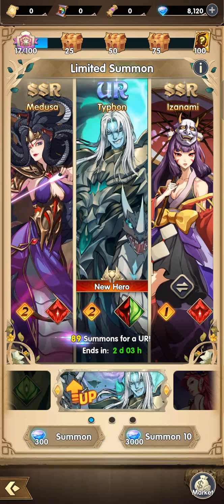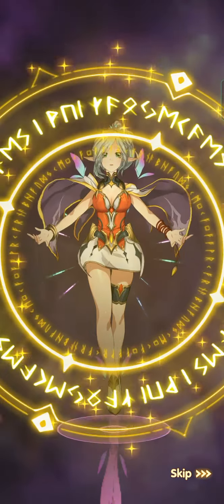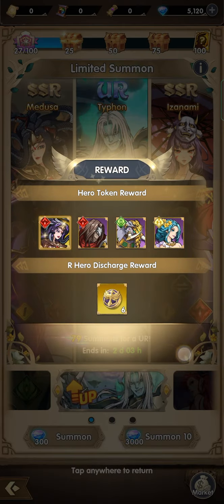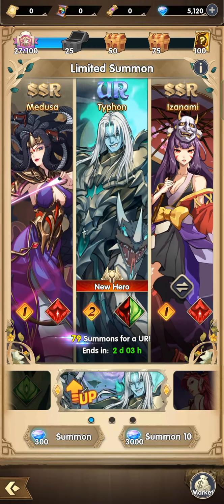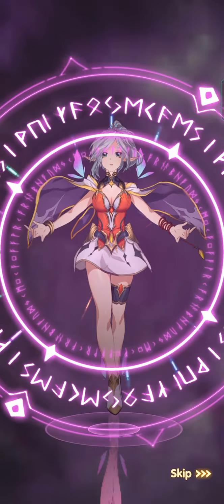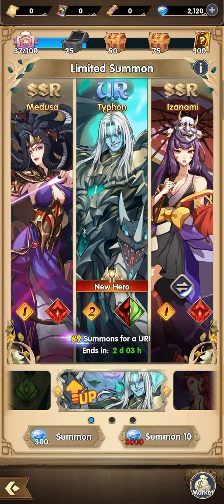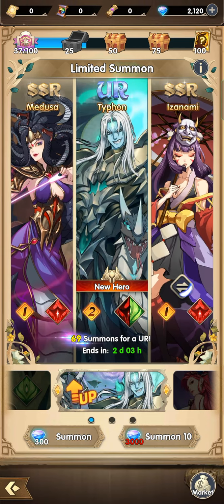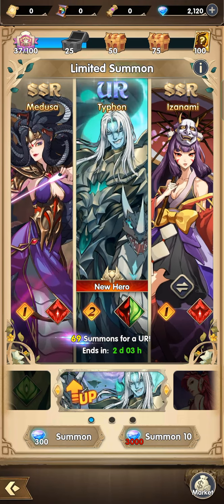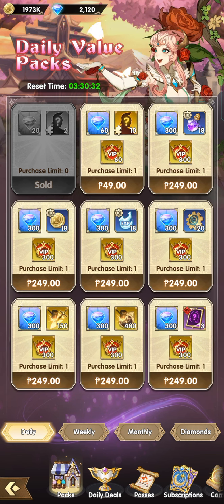This is really cursed — two more summons and I don't think I can get a good summon. Izanami again — oh no, that's not what I need. Last 10: another purple. 69 summons to go and only two days left. I'm pretty sure I won't be able to get those remaining summons.